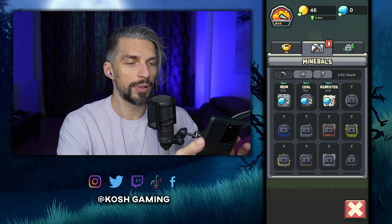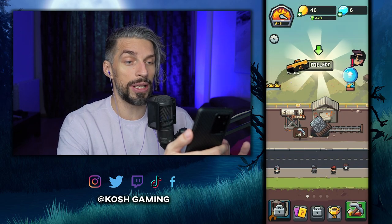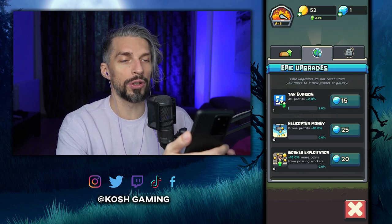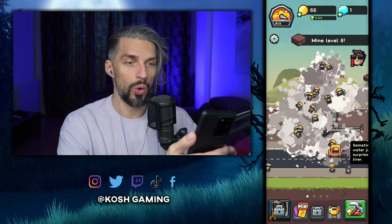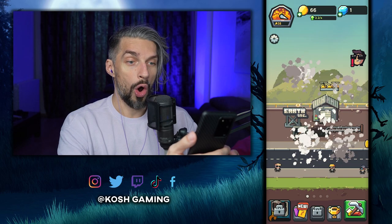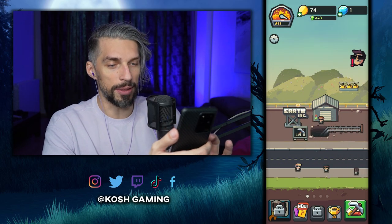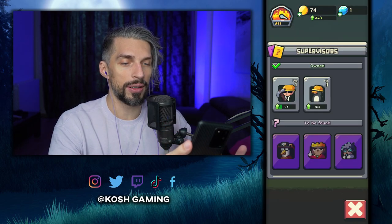We got achievements — what do they do? They give us diamonds. Diamonds are used for those upgrades, like tax evasion — two percent all profits. I'll go for it. We got the better mine, it looks like a proper thingy, and those guys are improving mining speed altogether. That's good, I like it.